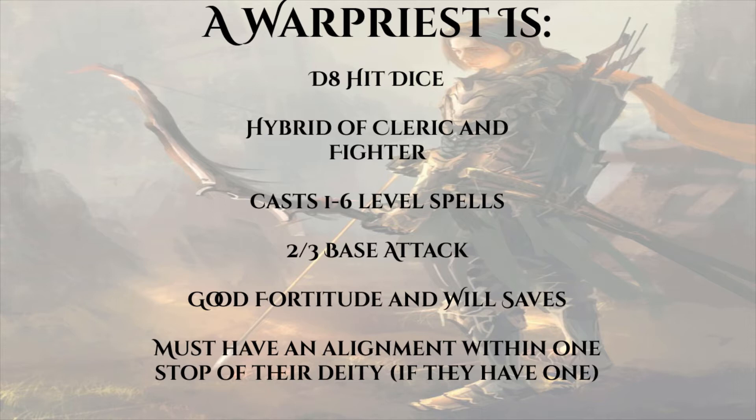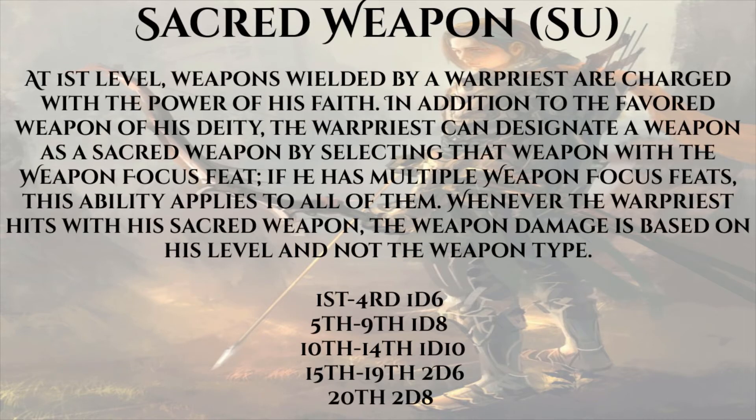A War Priest is defined, in my opinion, by two abilities. First and foremost is Sacred Weapon: at first level, weapons wielded by a War Priest are charged with the power of his faith. In addition to the favored weapon of his deity, the War Priest can select a sacred weapon by taking Weapon Focus. Whenever the War Priest hits with his sacred weapon, the weapon damage is based on his level and not the weapon type. Eventually at 20th level, your weapon will have a base damage of 2d8.